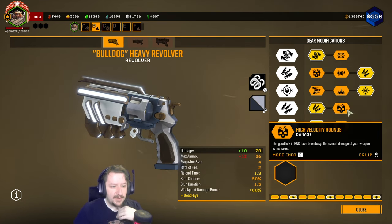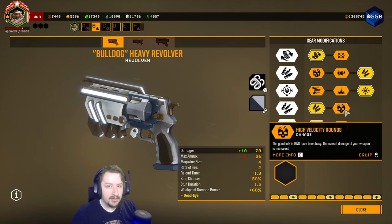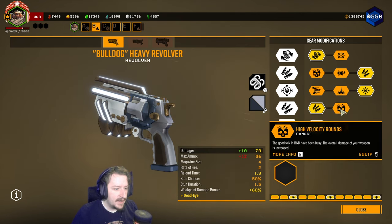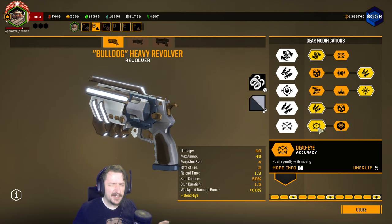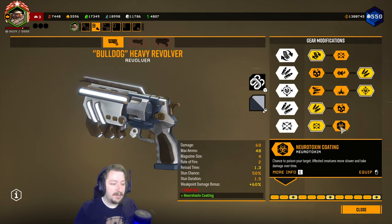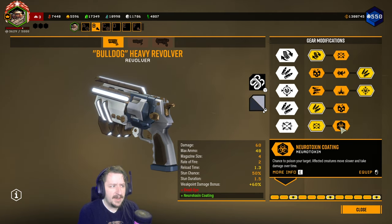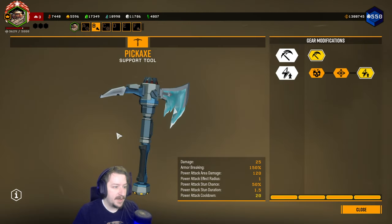In tier four we have extra ammo or extra damage again — I like the extra ammo. We don't really need extra damage, but it wouldn't be bad to take one ammo and one damage if you like; that can also help for certain enemies. In tier five we either have Dead Eye — no aim penalty when moving, which can be really useful because I'm usually using this kind of like a sniper rifle, just pull it out, shoot something, put it away, and go back to my primary — or we could go with neurotoxin coating, where every bullet has a 50% chance of triggering neurotoxin, which deals damage over time, poisons enemies, slows them down, and highlights them.